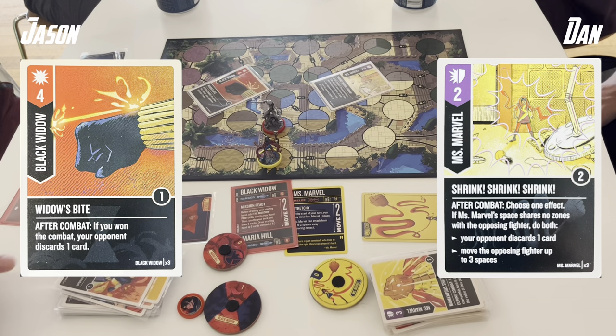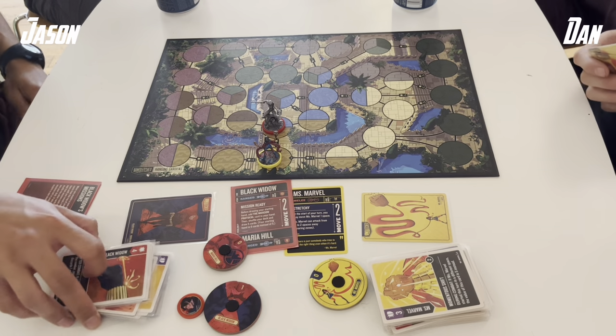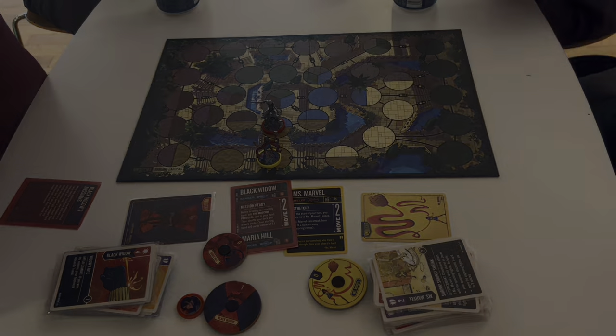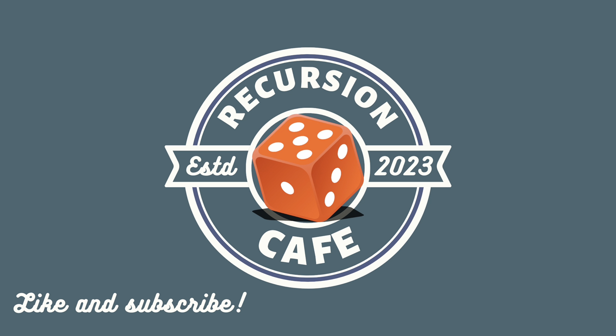That was a super tight game — it came down to 1 health. I'd really recommend anyone out there try this matchup because it's really, really fun. Ms. Marvel, her movement effects, her mobility, and how hard she can hit are a good counter to Black Widow trying to dance around the map and complete her missions. Thank you for watching everyone. If you want to support the channel, you can check out the link in the description below to get a coffee from the Recursion Cafe.